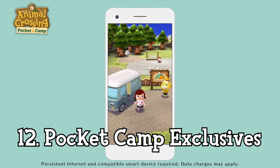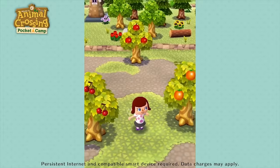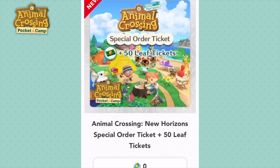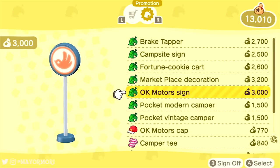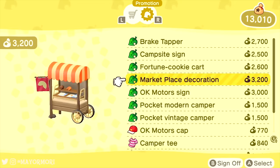If you have Animal Crossing Pocket Camp for your mobile device, you can actually link your Nintendo account in with both games to receive a special orders ticket. This is a redeemable code that adds a handful of Pocket Camp themed items like 2 mini RVs, a campsite sign, and an OK Motors t-shirt. Back in the Pocket Camp game you'll receive 50 Leaf tickets along with some cool earnable crossover items like Tom Nook's office table. It's very interesting how far Nintendo was willing to push this game.